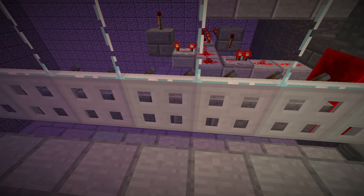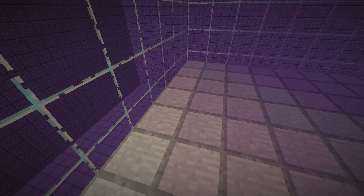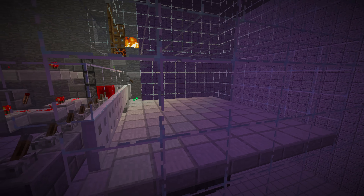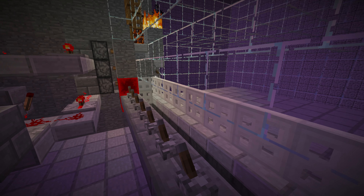The blazes are going to pathfind mostly towards this side of the little cage. We could actually remove a couple of pieces here, but it's good in case it fills up. If we AFK and just let blazes fall down, it's good that we have a lot of room so they don't get crammed.